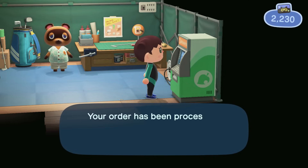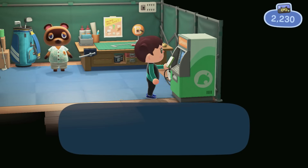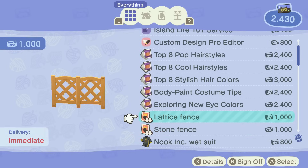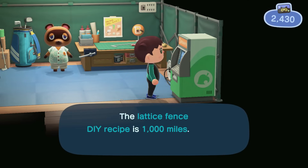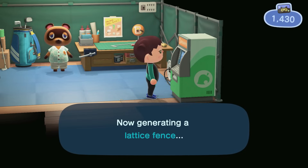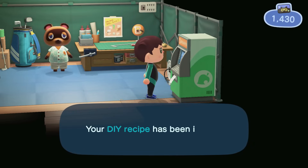I'm going to go ahead and pick up the pretty good tools recipe. This is going to come in handy — I definitely need the stronger shovel, stronger axe, and watering can. That's what you get when you order this one. We also have some fencing options here. I'm going to grab both the lattice fence and the stone fence, which are both great options I could use on this island.